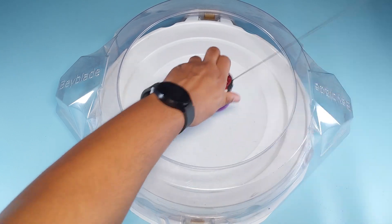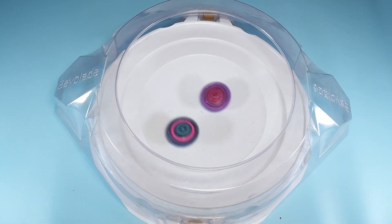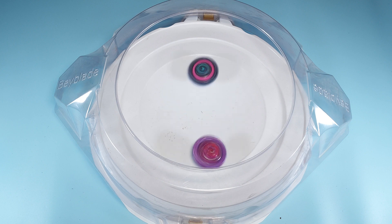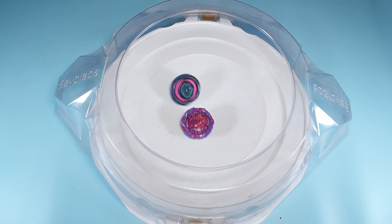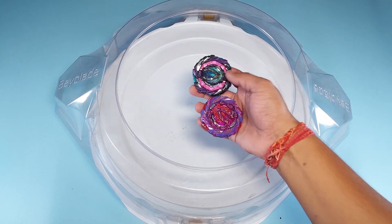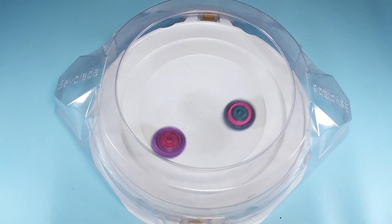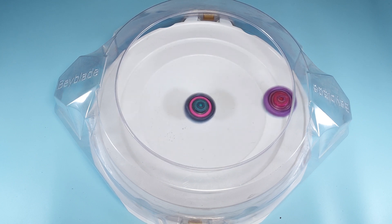Score is 2-1. I'm just surprised to see that Moment is slowing down Drift that easily. Another point to this guy — score is 3-1. Things are not looking good for the purple combo. Let's try this again — and that's why everyone wants a stock Roar Bahamut.